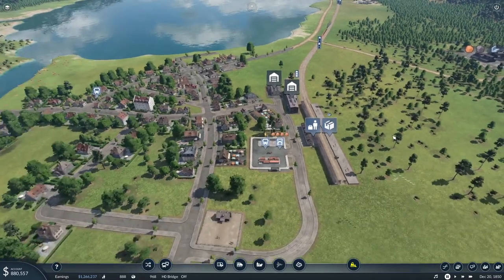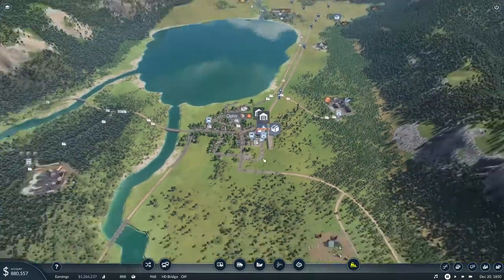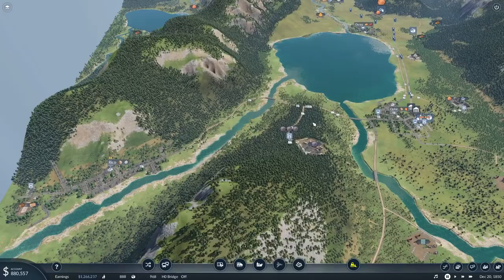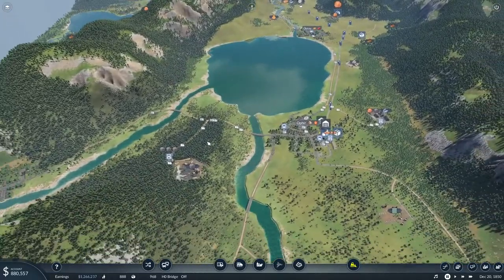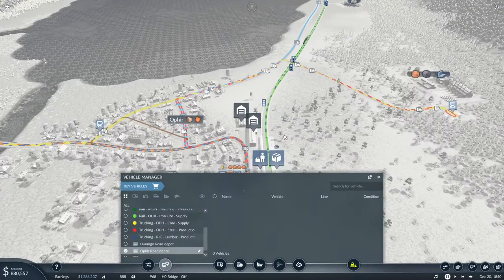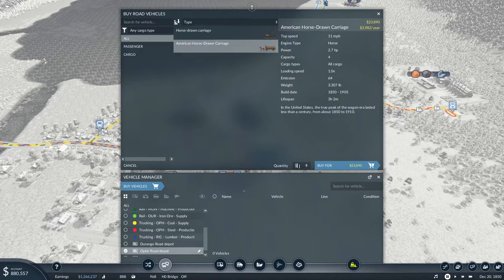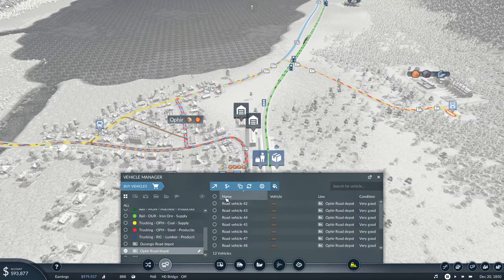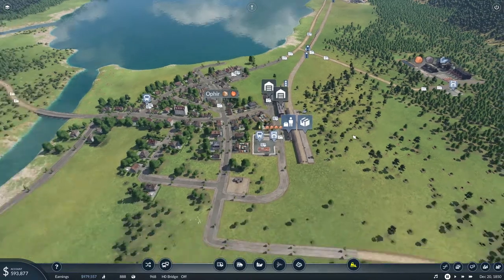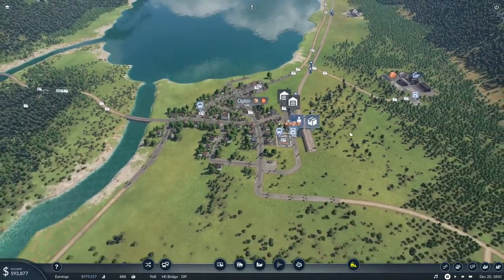Now we need to buy the vehicles for that. It's a fairly long drive, and we want to keep the supply of lumber as good as we can because we're going to want to fill this new train as quickly as possible. Let's buy more buckboards — let's do 12 of them. It sounds like a lot, but it's only $286,000. We'll put them on the Trucking Rico line making lumber. So that's all set.